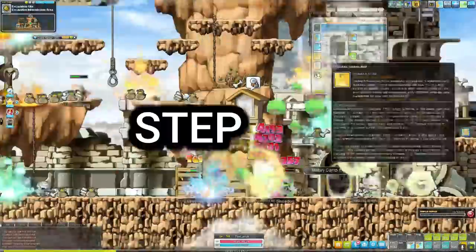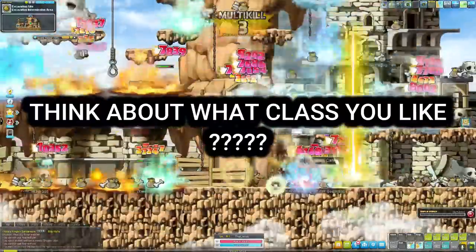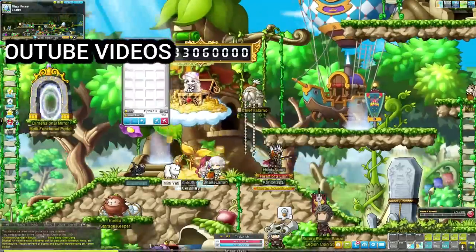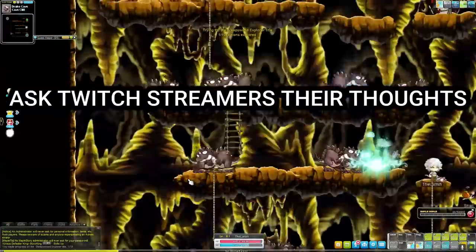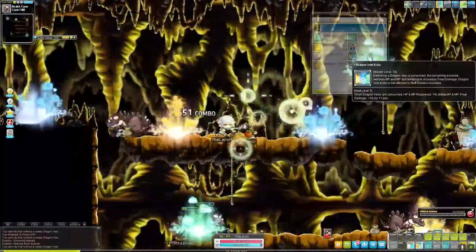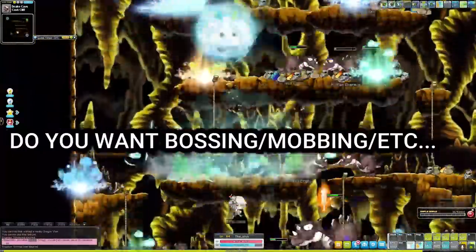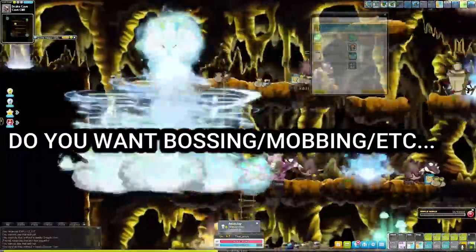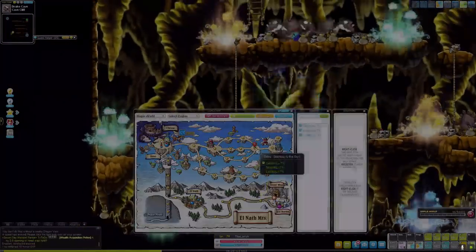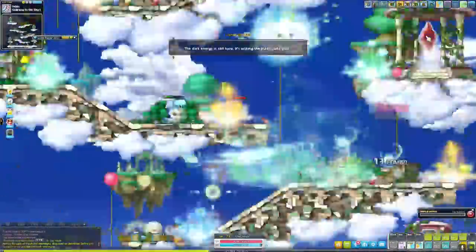Step one: think about what class you like to play. You can get ideas from YouTube videos by watching gameplay of certain classes, or go to Twitch streamers and ask them questions about certain classes — whether a class is good, bad, requires a lot of funding, or is a good bosser. Think about whether you want a bossing class, a mobbing class, a support class, or a hybrid.